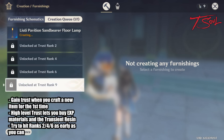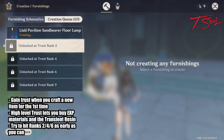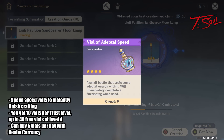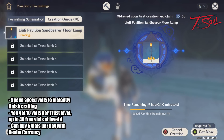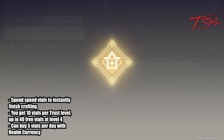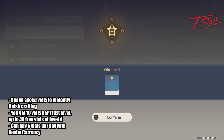Our initial goal is to reach trust rank 2 and then 4. The reason why trust rank 2 and 4 are so important is because you can make more items at the same time. At the beginning, I recommend spending as many vials of adeptal speed as possible to reach rank 2 and 4. These vials will make whatever you are crafting finish instantly. You get 10 of those every time you gain a trust level from 1 to 4.